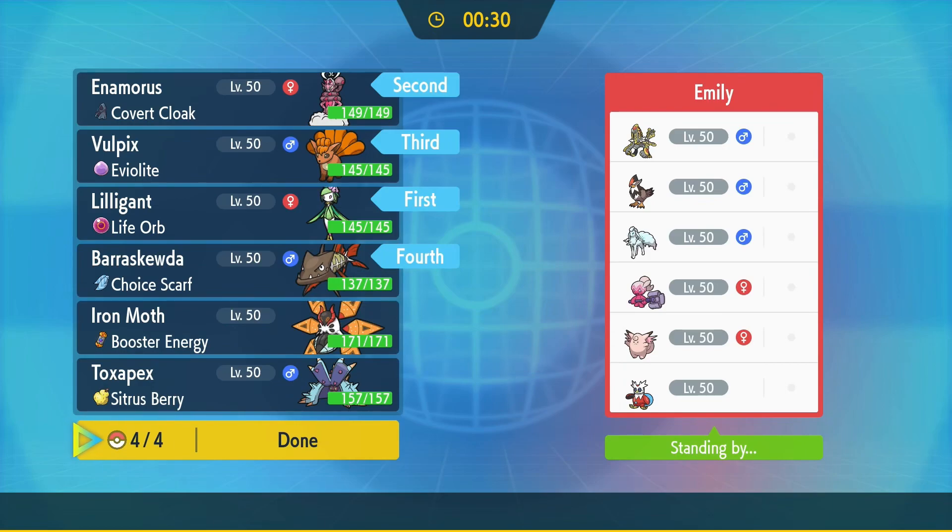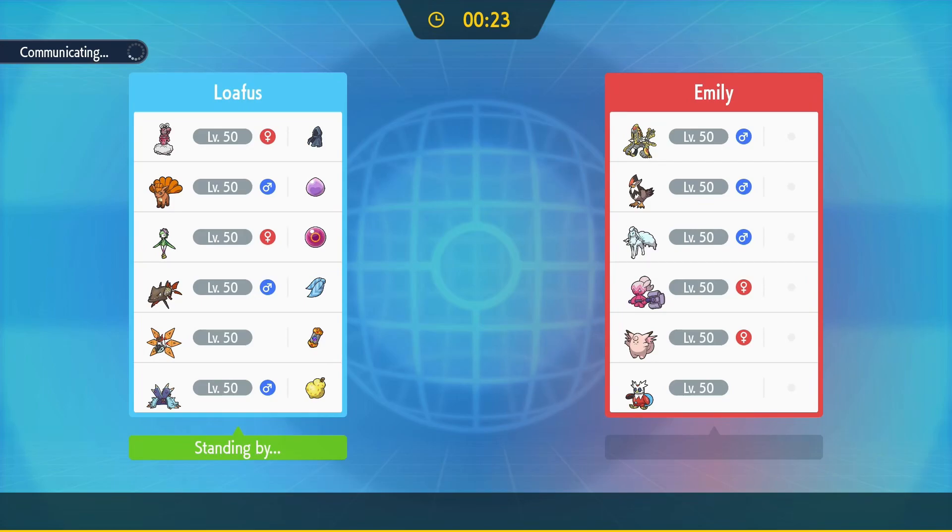Scooter's in kind of a weird place because it gets nerfed a little bit by Drought, but it does outspeed everything. They do have Tailwind, but I wouldn't think Tailwind is coming from the Staraptor slot. If it is, we're going to find out, I suppose. So let's see what happens.